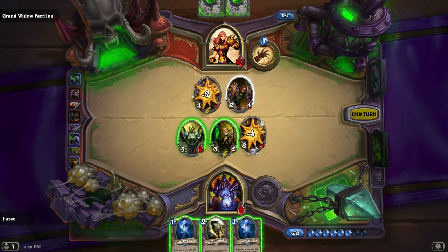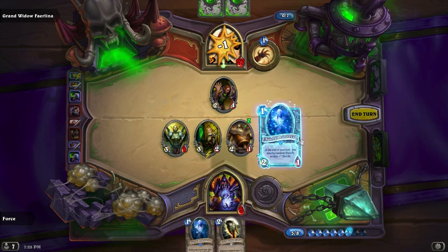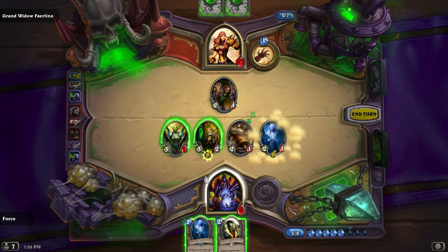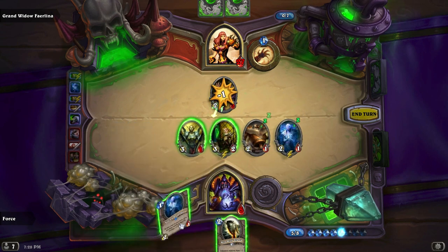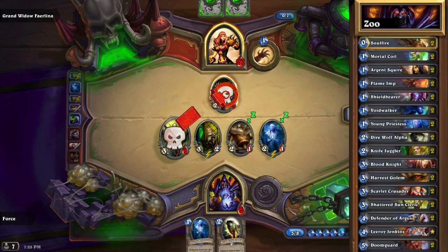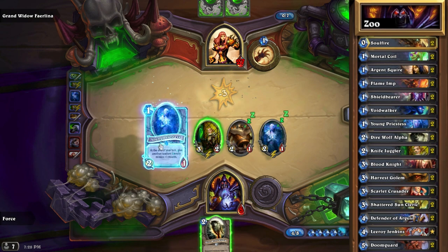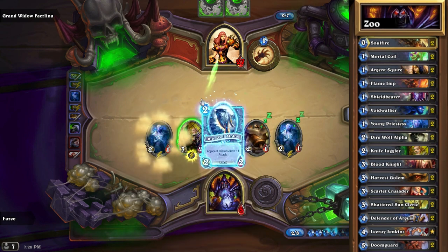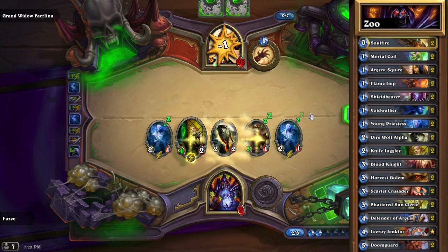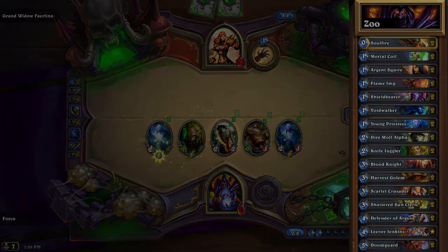Early in the game, keep an eye out for the Death Charger, as that will get rid of your early game minions. But even though she's got ways to deal with some early game minions, I still found the best bet was to just run Zoolock. I ran a taunt-heavy modified Zoolock, specifically throwing in some early taunters like the Voidwalker and the Shieldbearer, and it was straightforward. It was probably the easiest heroic victory that I had.